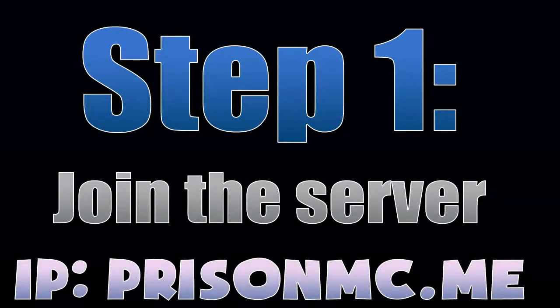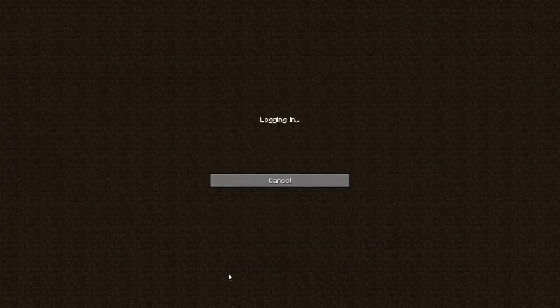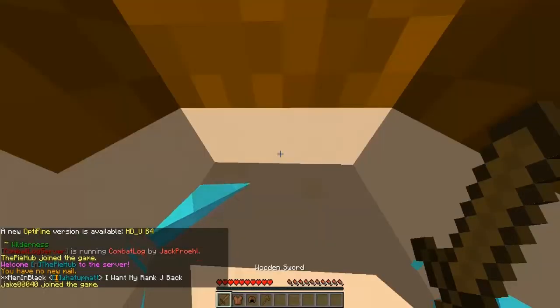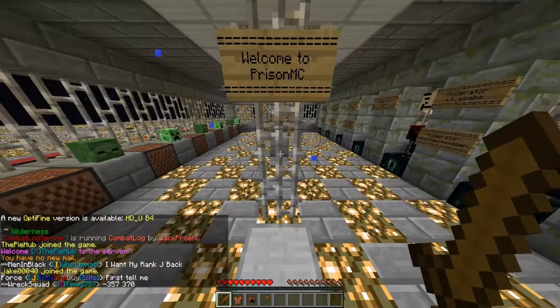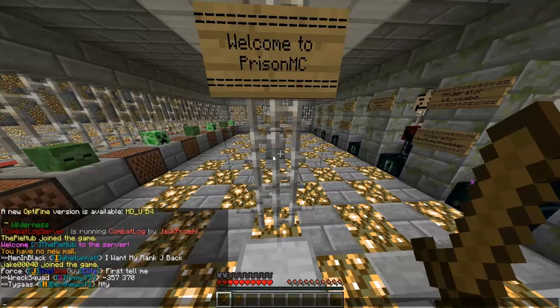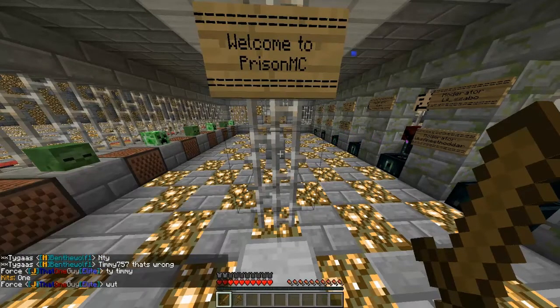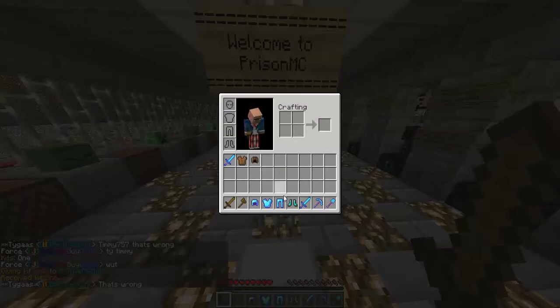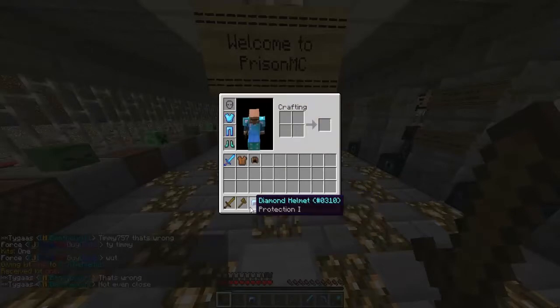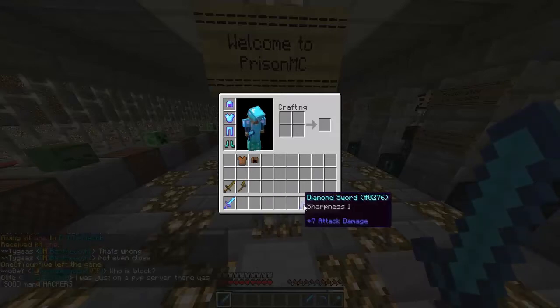Okay so the first step is pretty easy — it's the easiest one. All you need to do is join the server. When you join you'll see a beautiful spawn, and you just go out from the spawn point and do slash kit. You'll see a kit called kit one, so type in slash kit once and you will receive some really good goodies. Then you can go straight to step two.